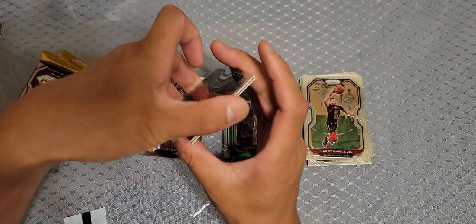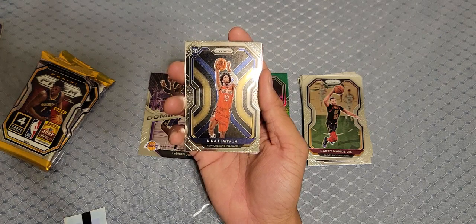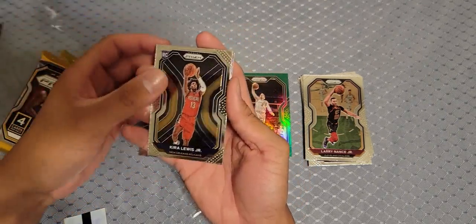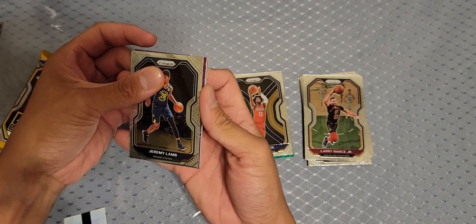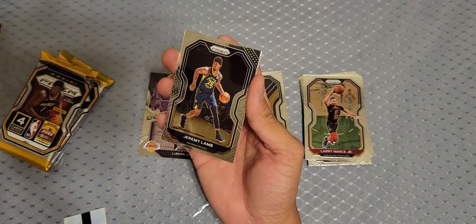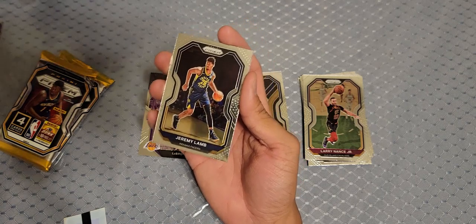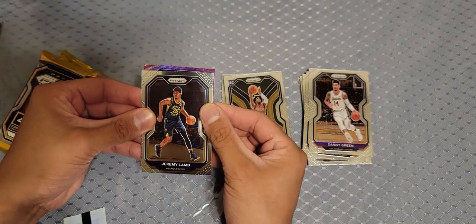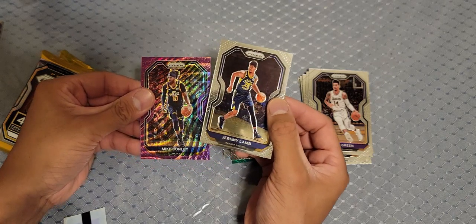This is one of those special kind of cards — I can't remember what it's called exactly. We got Killer Lewis Jr., Jeremy Lamb, and we got a purple! Purple wave parallel — not sure if it's numbered. Back card is Danny Green. Then Donovan Mitchell and Mike Conley from Utah.